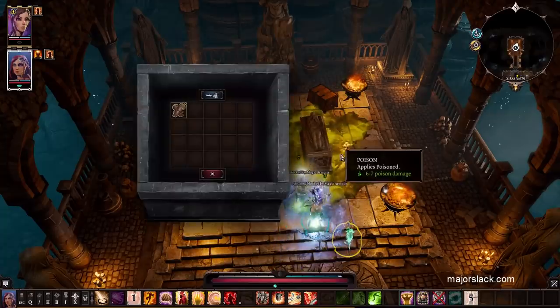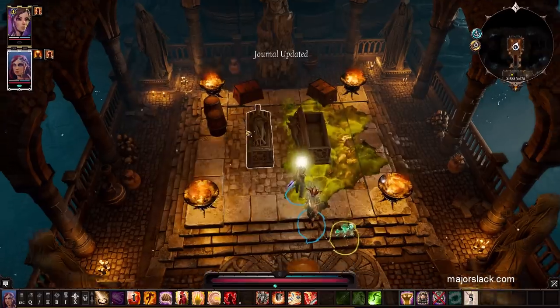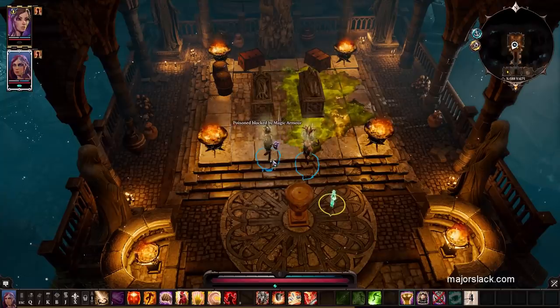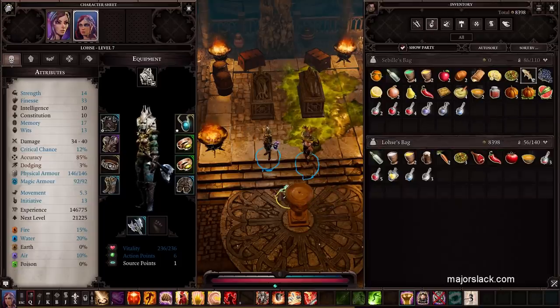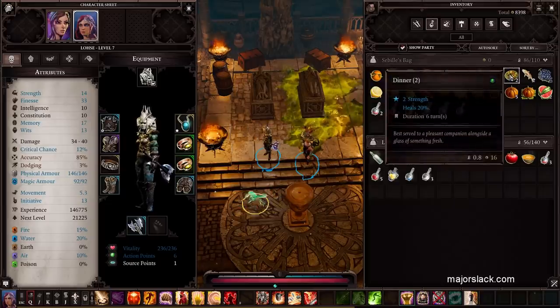There are other ways to increase your strength. You can eat a meal — that will bring up your strength by one. Let's check out the consumables. I think mashed potatoes bring up your strength by two. Here we go — mashed potatoes. That'll bump up your strength by two. I forget whether mashed potatoes will stack on top of a meal.